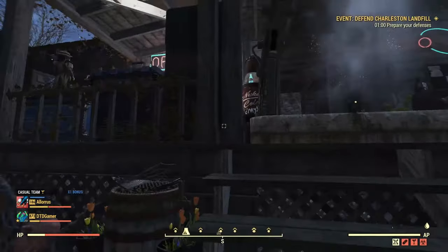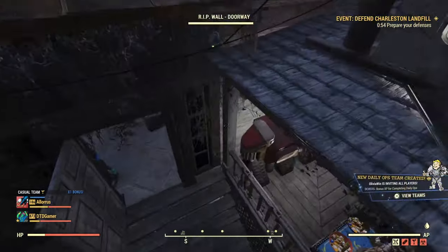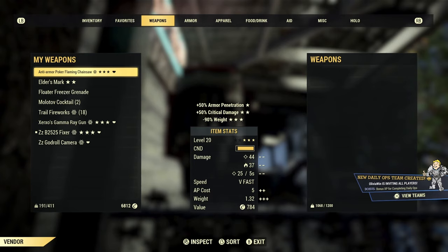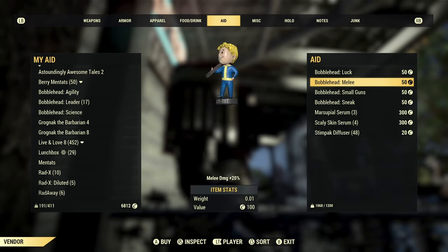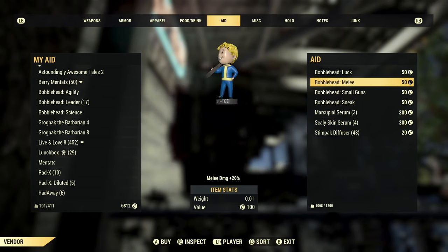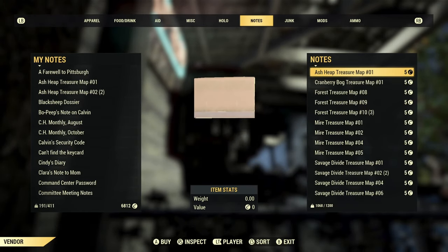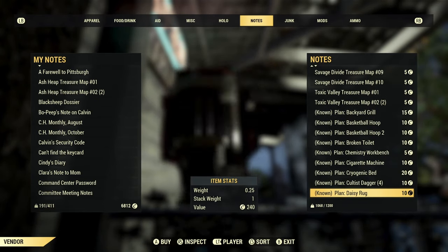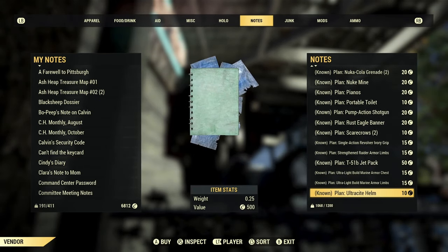If it's a common plan, I tend to sell them for like 9 caps — that way you don't lose the 10% Todd tax and the buyer doesn't have to spend anything more than they should. More rare plans is where it gets hard to price, as prices fluctuate continuously. Take a fixer plan for example: they used to sell for between like 8 and 10,000, but now you can probably pick them up for between like 3 and 5, maybe even less depending on your platform. The safest tactic is to start high and slowly bring the price down if it's not selling.